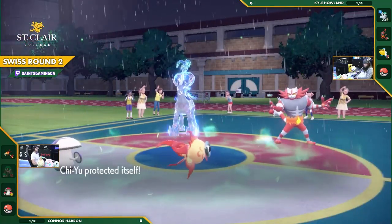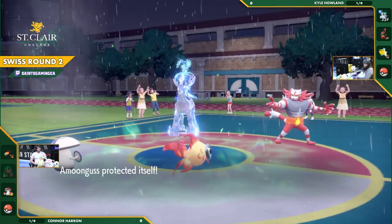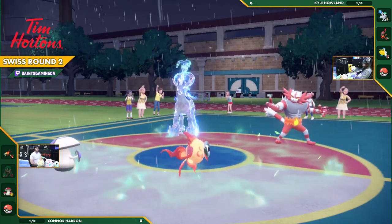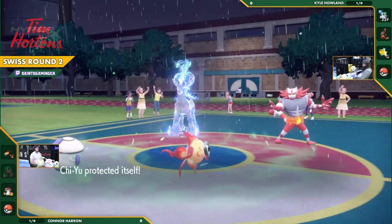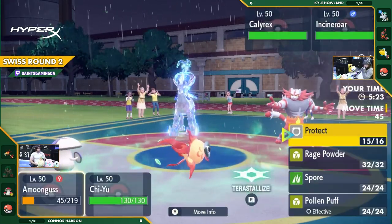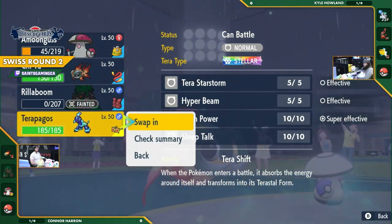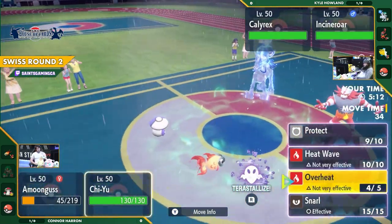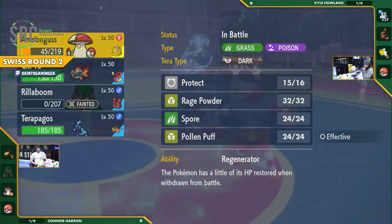Chi-Yu just Protects to avoid getting knocked out, but Amoonguss also Protects, so it won't fall just yet. With just grassy terrain remaining, Incineroar on Kyle's side could fake out one of Connor's Pokémon and target Chi-Yu. Any damage there would be devastating, especially considering Amoonguss is the only way Connor can heal Terapagos.